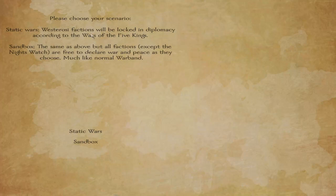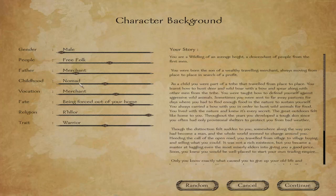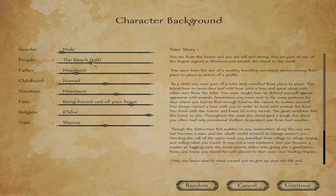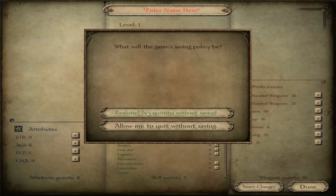Static wars factions will be locked into diplomacy. Sandbox — the same, but all factions are free to declare war. We'll go sandbox. For gender, we've got male and female, so we can be whoever we like. Let's say you're from a descent of the people from the First Men. Let's go with rocky merchant background. Whatever — let's just start. No quitting without saving.